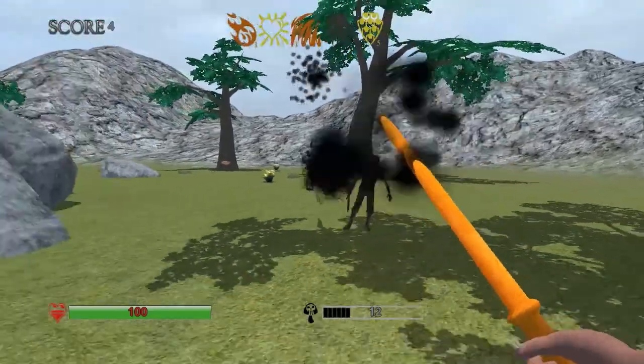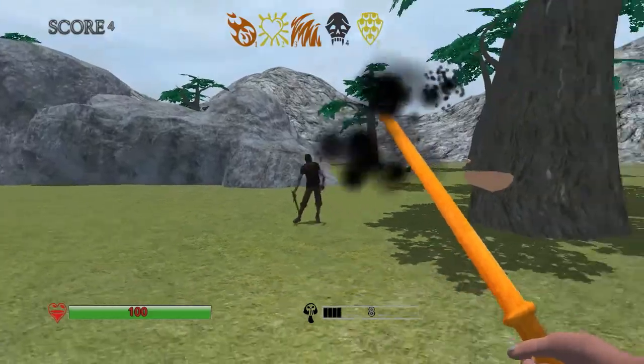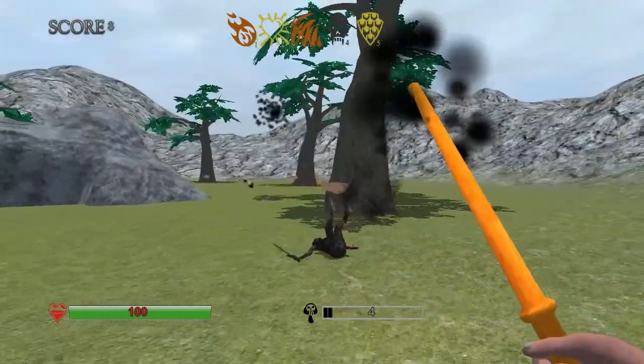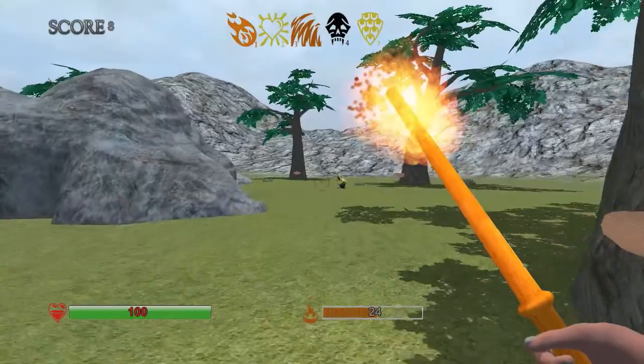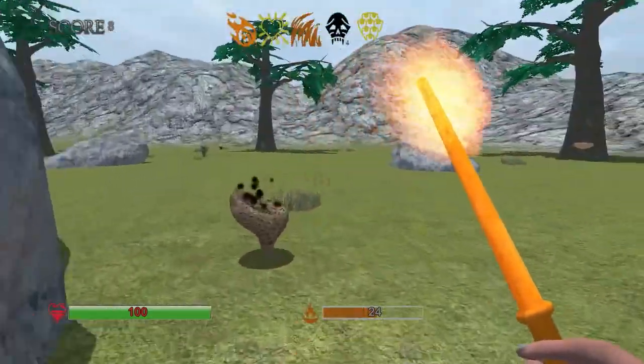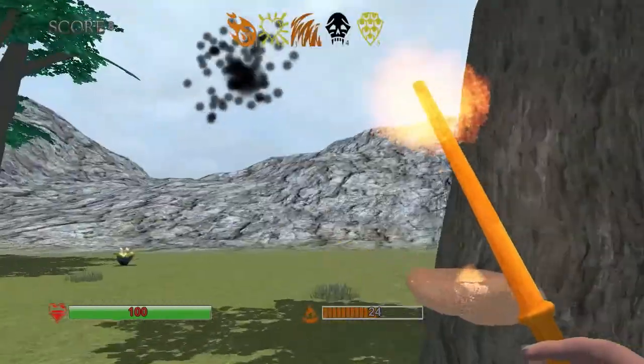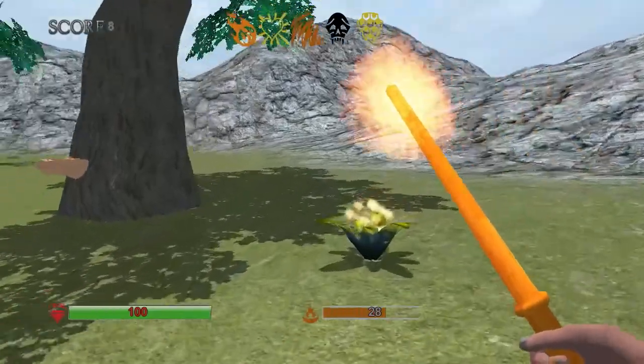The death magic will absorb some health. I'm not sure whether it's more powerful than the fireball — I think it's roughly comparable. The animation is almost identical to the fireball; it's literally just a black recolored fireball, which is perhaps indicative of the rest of the game. The animations on these guys are not terribly great — it feels like a lot of corners are being cut wherever possible.